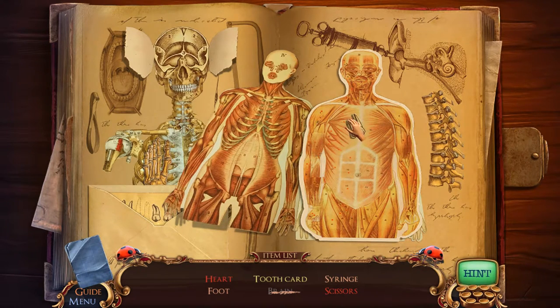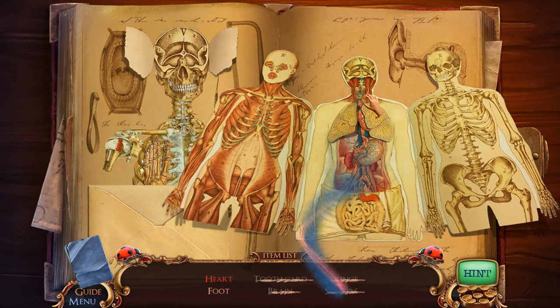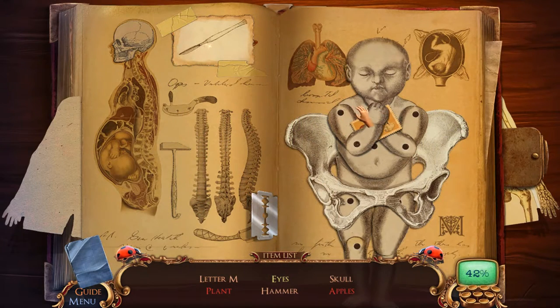Oh I see it, right there. Very nice — syringe. We're just opening up our friend here, learning all about his bits. Now we need a foot. I know what a foot looks like but what is it gonna look like here? Somebody's whispering in her ear — I don't like it. Seriously, where's the foot? Oh man, okay — very nicely hidden. And we get to do it again.